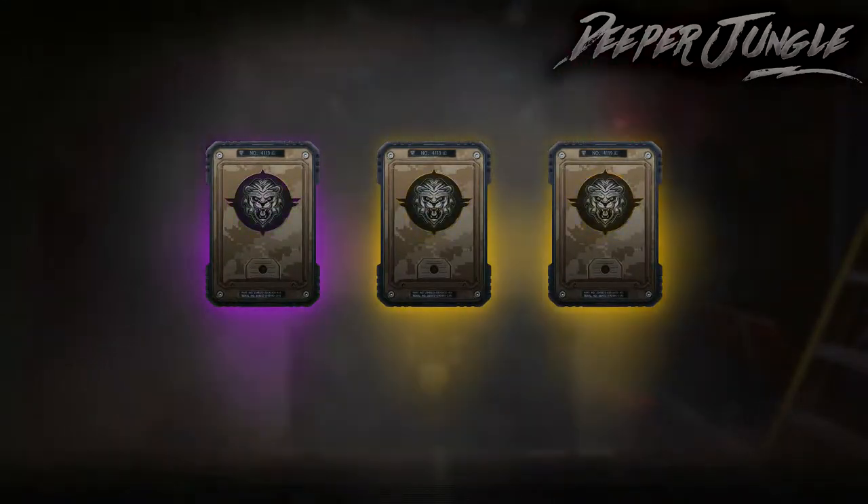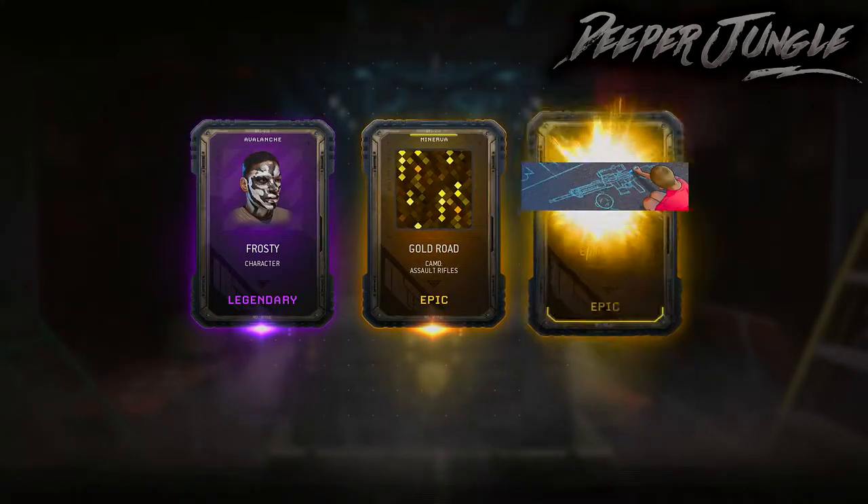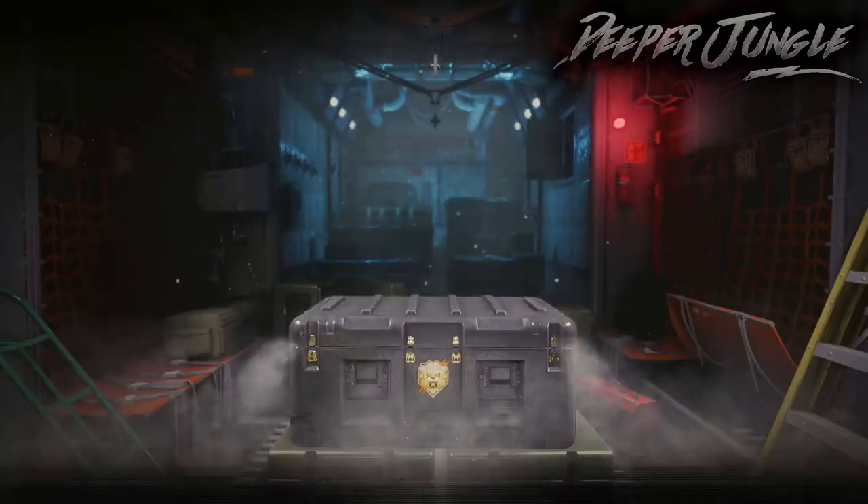And we got another Double Epic and one Legendary. That's pretty good. We got the Gold Road Camo for the Assault Rifles, which is pretty neat.